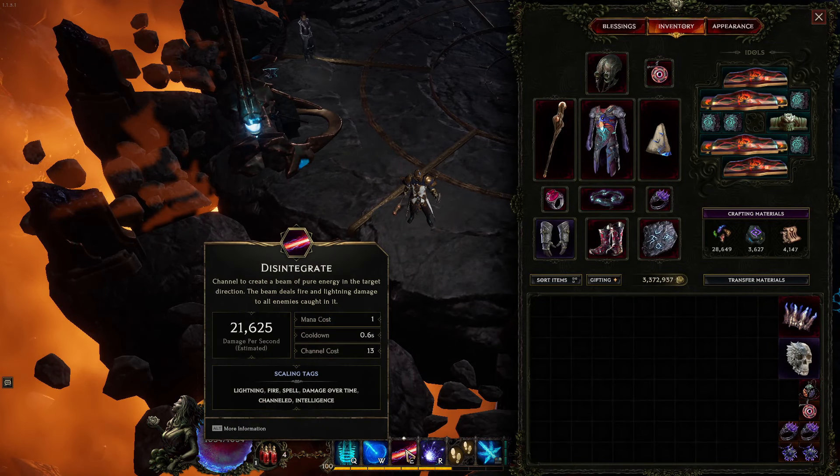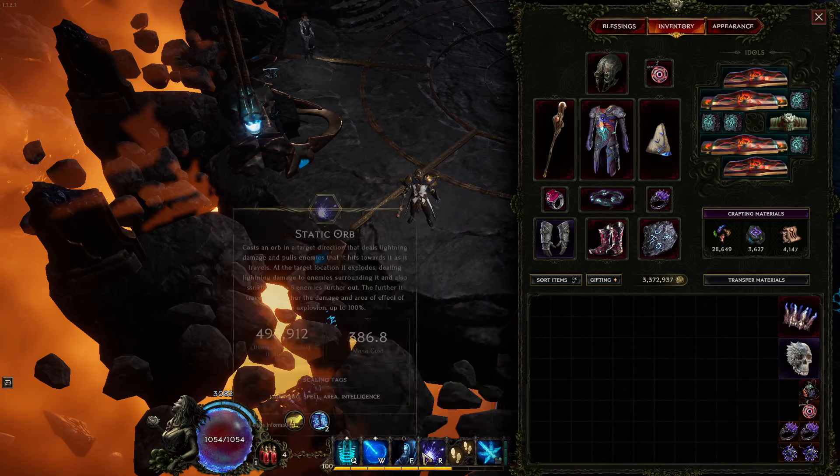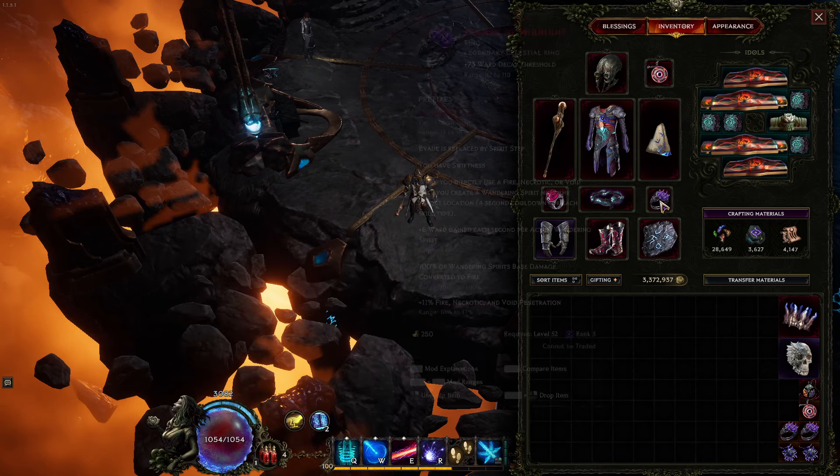For the boss killing itself, you swap out Disintegrate and grab Arcane Ascendance — that's how you get more damage. When you're running echoes, you run Disintegrate for the Midnight Ring.